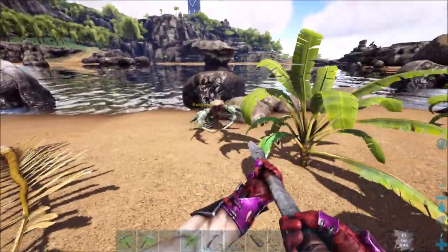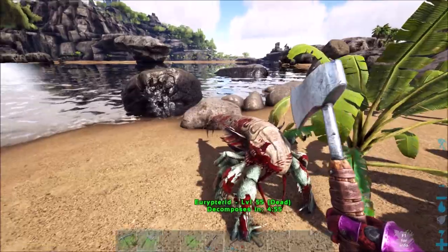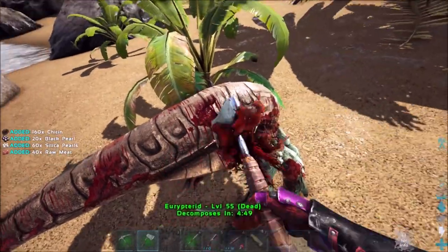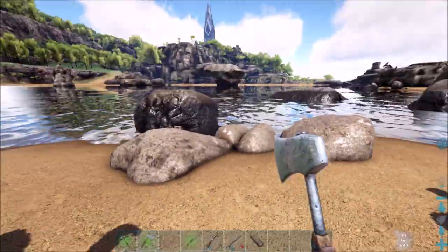Just stab it once it gets kind of close to you. Then grab an axe — metal, whatever — just make sure you use an axe because that gets the most chitin. And you just whack at it. And there you go: 200 chitin and 60 pearls. Sometimes they drop oil too, from just one of those things.